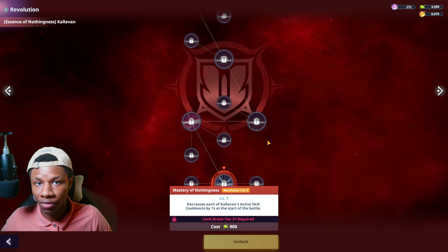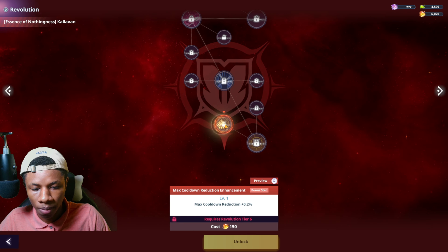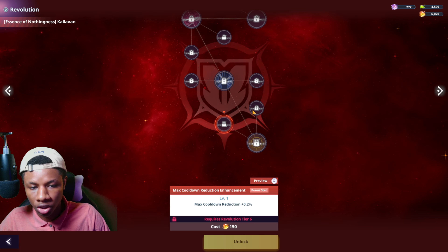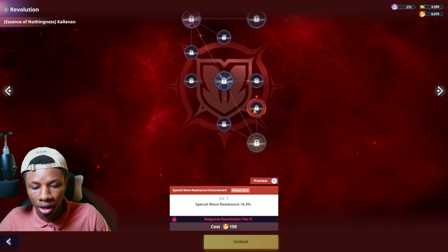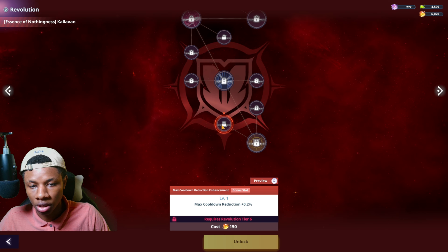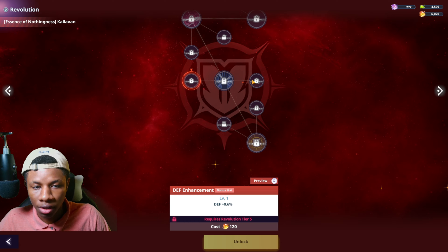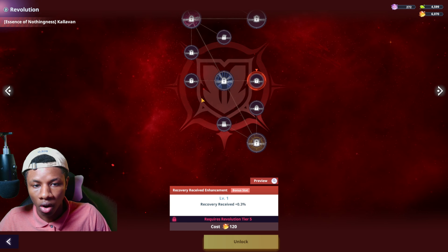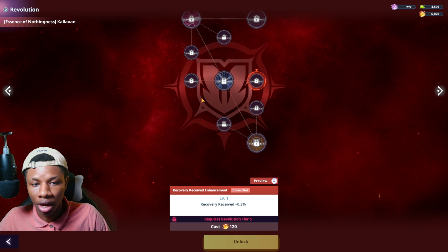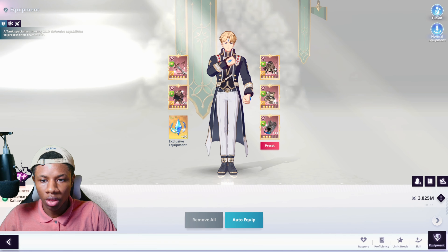This pretty much proves that Calivon is a unit that needs a lot of investment. You definitely want to get Revolution Tier 4 and 5, especially the cooldown reduction — it's very very good. You definitely need a lot of copies on Calivon in order for him to deal a lot of damage.